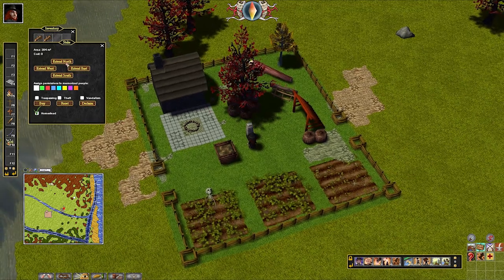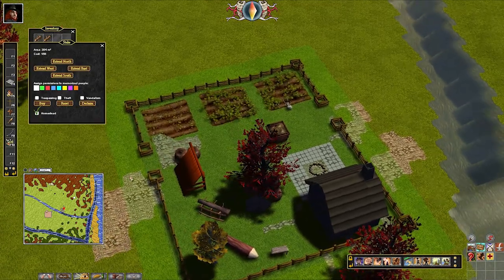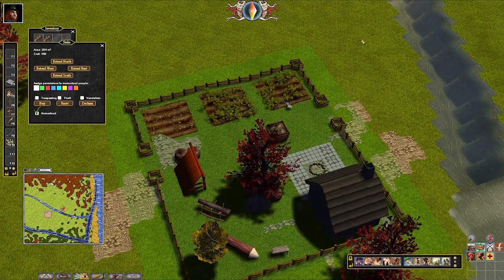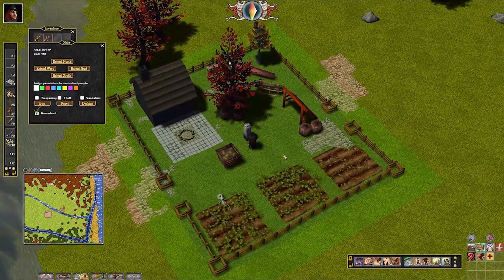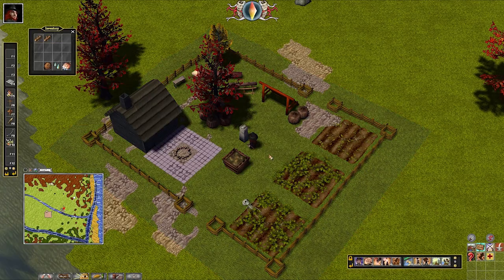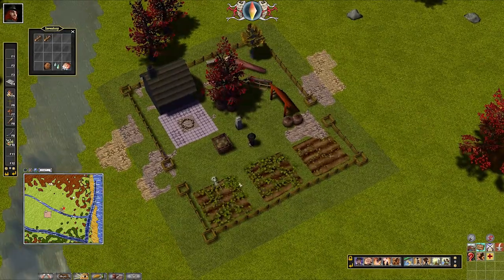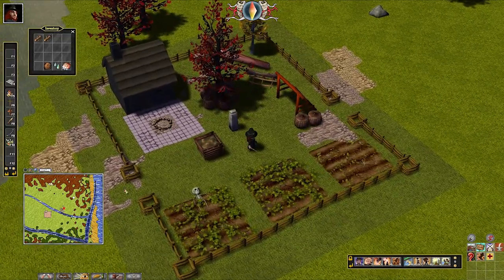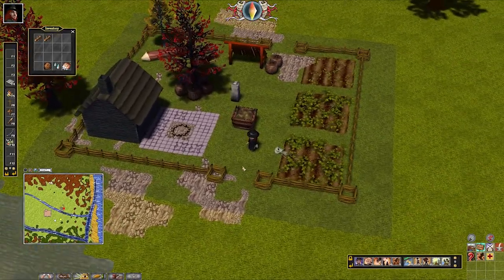I do have some money saved up so I'm going to extend my territory in each direction by two squares, just like this. It's a little pricey to keep expanding your territory like this but you need this buffer zone so people can't easily trap you in with just some claim stones anymore. I'll buy this, and there we go - my claim is a lot larger now. I have some space to work with outside of the fence, but in terms of the gates I'm not sure what I'm going to do.